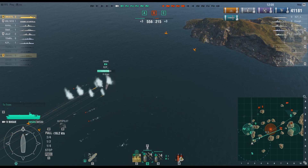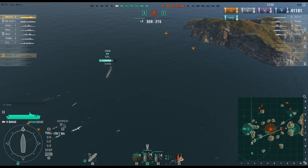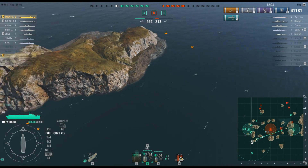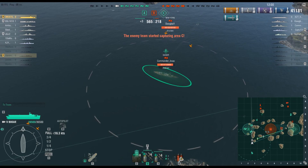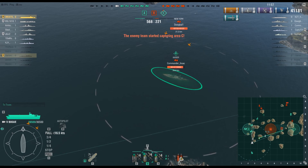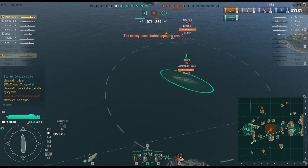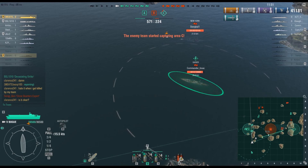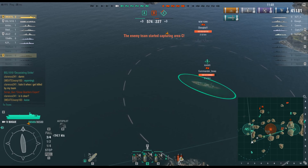Now he's trying to go for the carrier. I'm sending my planes over here to assist, getting this battleship off his back. You'll see me in the chat — I'm telling my team I'm going for the Kaiser. My partner is already dead but I let them know that B is clear. You can see me in chat saying I'm going for the Kaiser — I left off the R but that's okay.